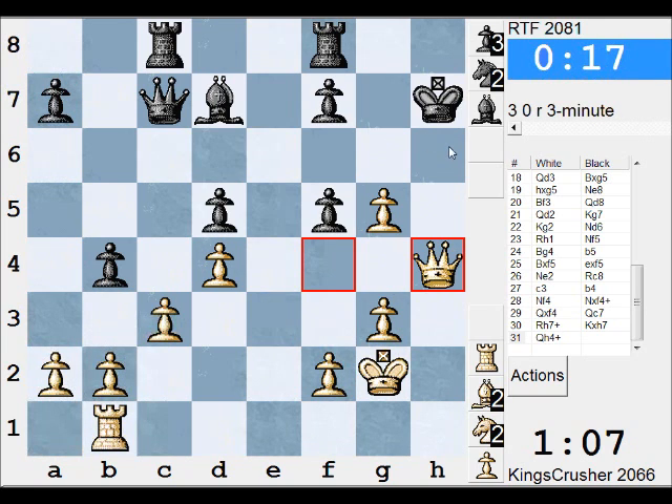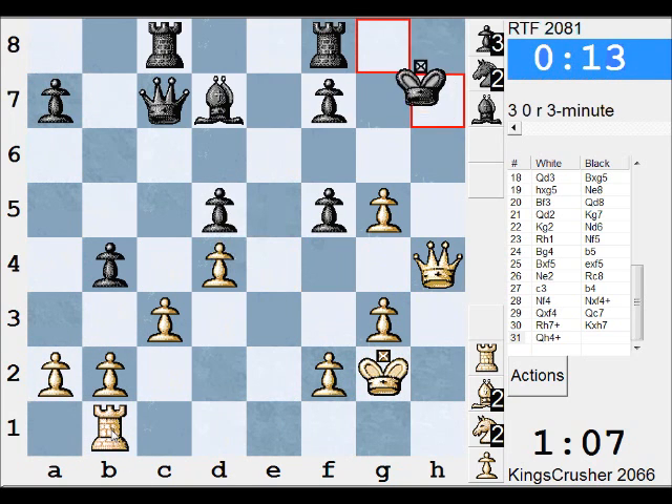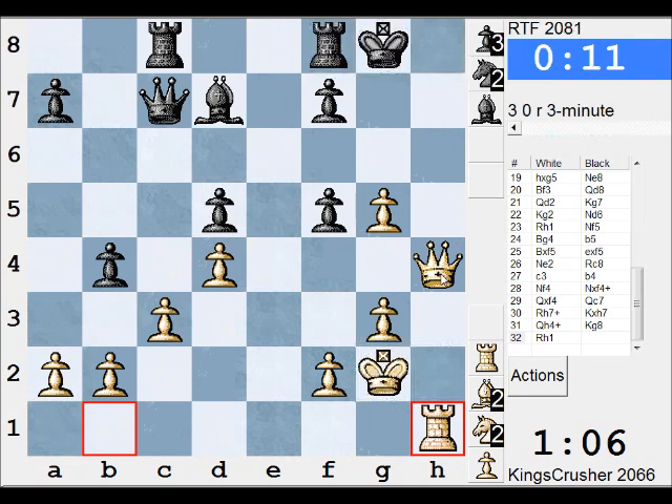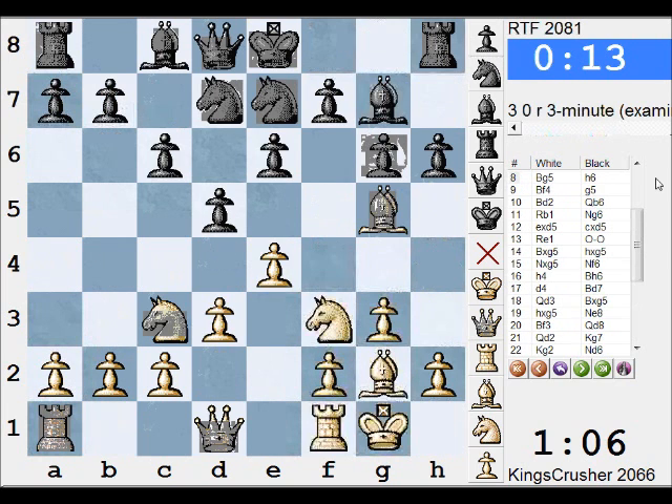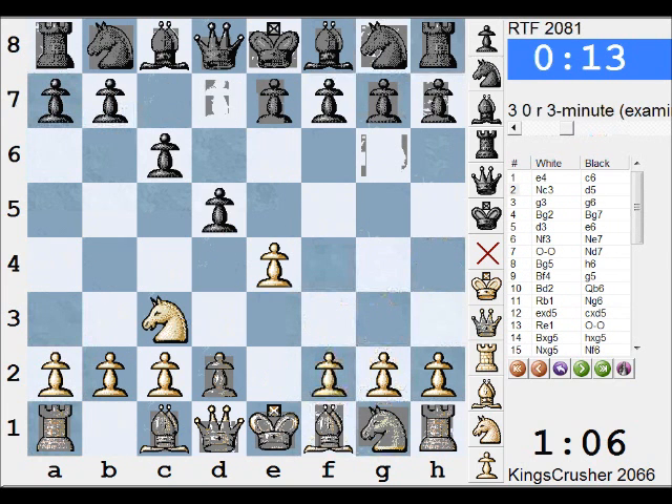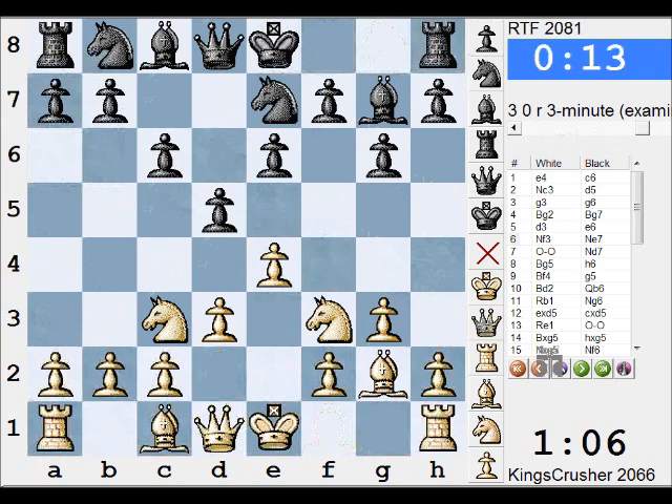Kg7, Qh6, Kg8, Rh1. I got my h-file attack and Bishops blocked in. C-file, minority attack — needs a few more moves to develop. Yes! Yes! That's what I like — dynamic crushing attack! And he says nice, so I'll say thanks.